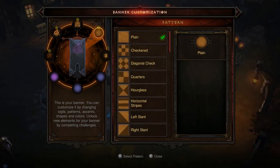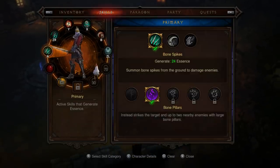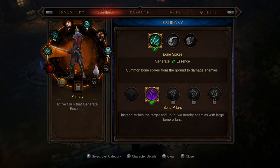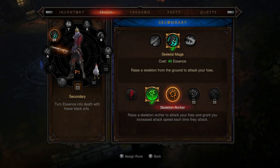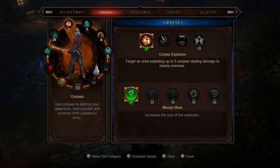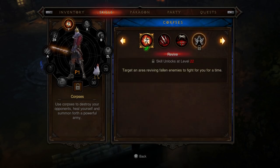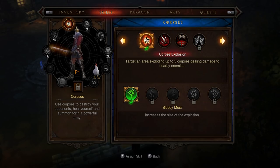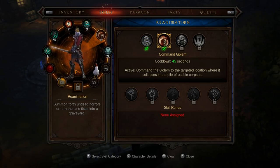Do I have weapons on me? Yeah. Okay, I do. Yeah, you have your weapons — they're just probably holstered to my waist. So it's worth it to occasionally just look in here. Oh! Skeleton archer to attack your foes and grant you increased attack speed every time they attack. Alright, so that solves some of the confusion. You should every once in a while just open up and see if you have any new skills or runes. We're unlocking those at regular intervals and they're actually quite helpful.